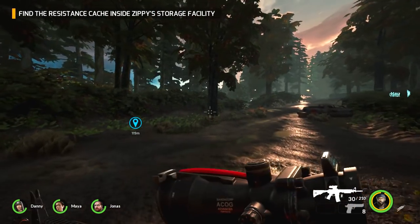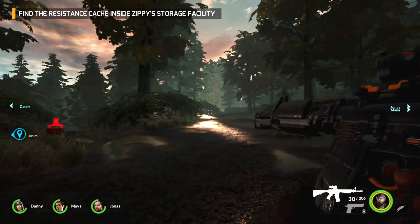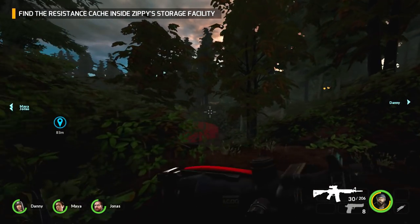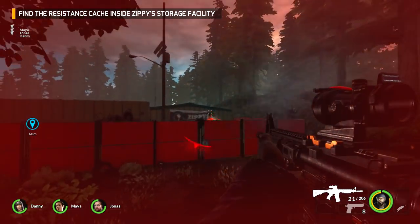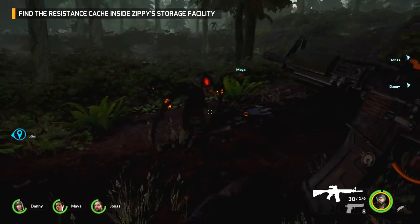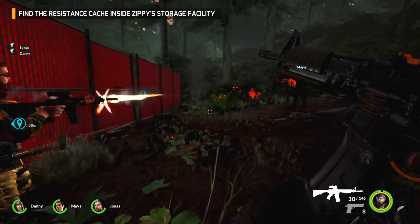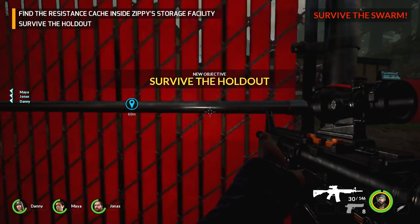They've got ammo now, they've got med kits. It looks like we need to go this way — the weapons cache is this way. This game looks pretty good actually. Oh my god help — there's something on the fence I need to interact with. Can you guys hold off these aliens for a minute please? Thank you. Survive the holdout — I don't like when it says survive. We're gonna have a massive wave coming at us.